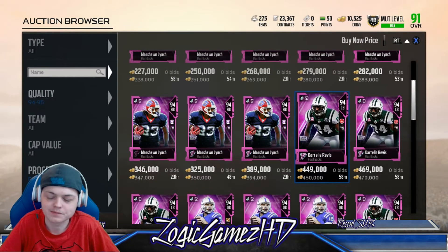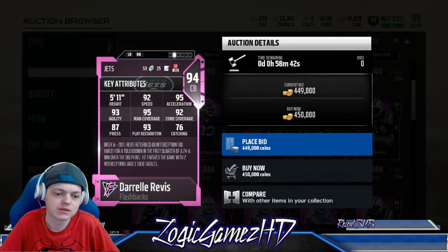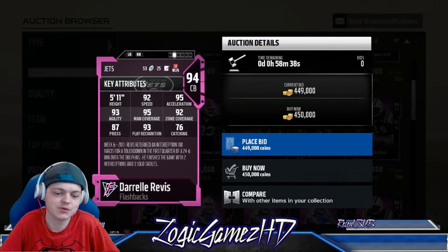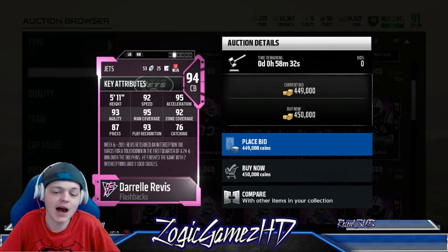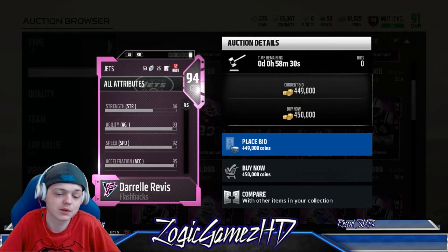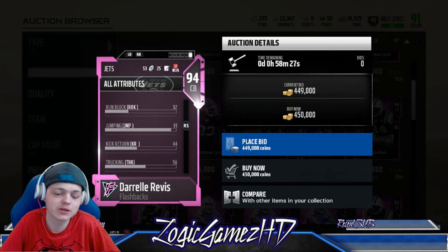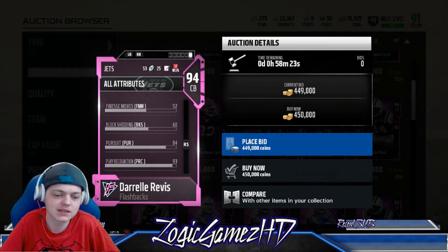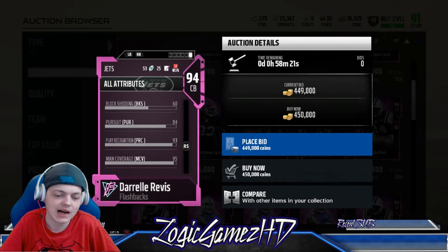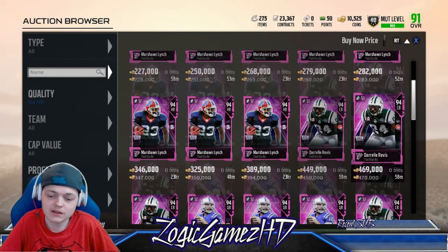This guy I want one thousand percent — Darrelle Revis: 92 speed, 96 catching, 93 zone, 87 press, 93 agility. The Revis cards always play pretty good in Madden. He hasn't had a really good card in a while since he's past his prime, and he's got 60 block shedding which isn't ideal, but I really want this card.